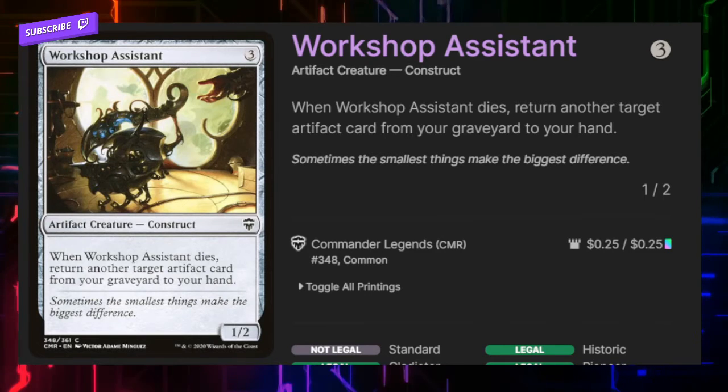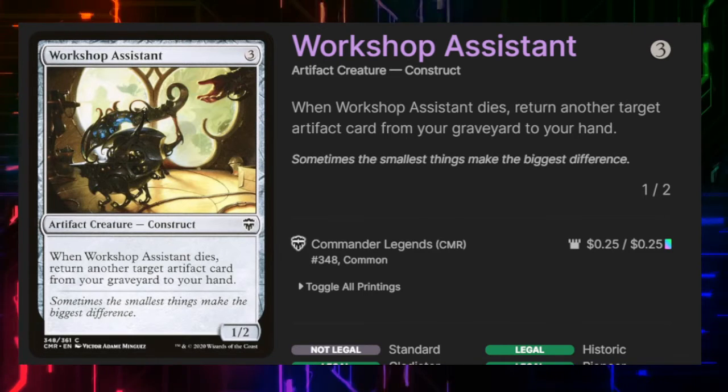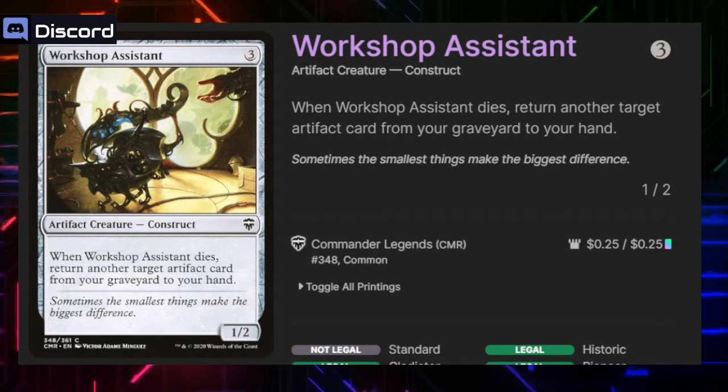Workshop Assistant is just like Junk Diver — when it dies, return another target artifact card from your graveyard to your hand. It's got even more utility.